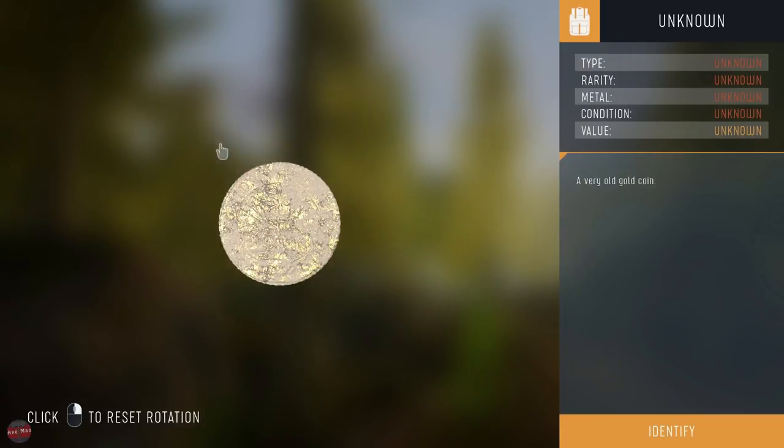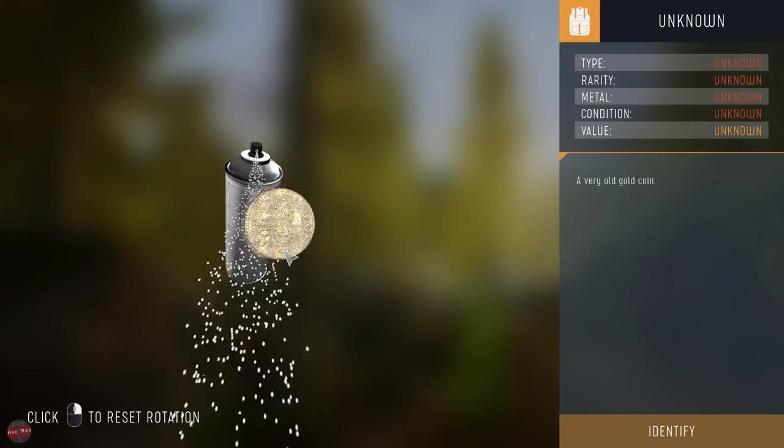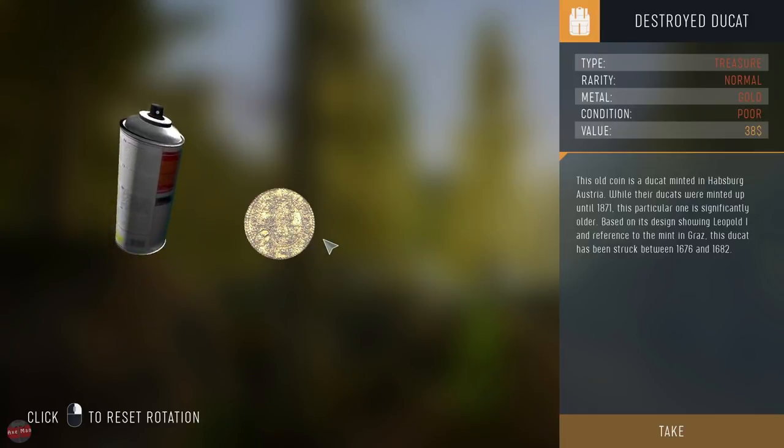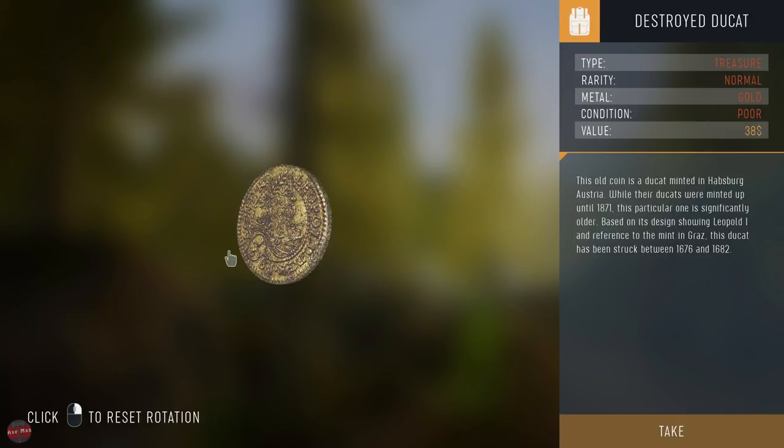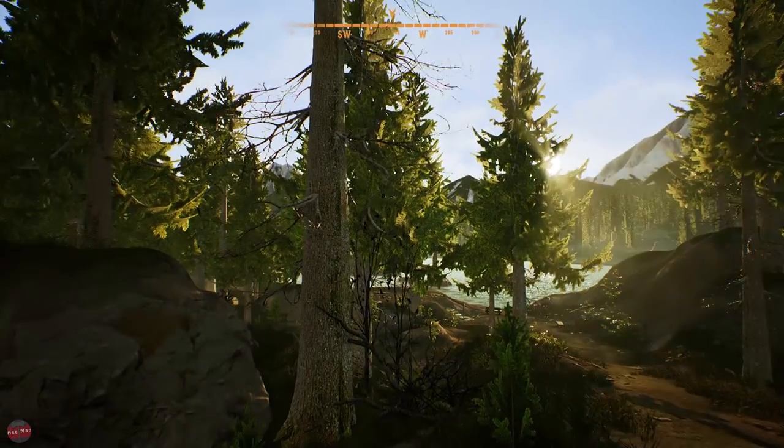What is it? It's a very old gold coin. We found freaking gold! Spray some magical juice on it. Oh mate, we're going to be a millionaire! Look at that, that's sick. This old coin is a Ducat, minted in Habsburg, Austria. $38 - is that it? Condition poor. That looks good to me! It's legal tender right there. Well, we found some gold at least.